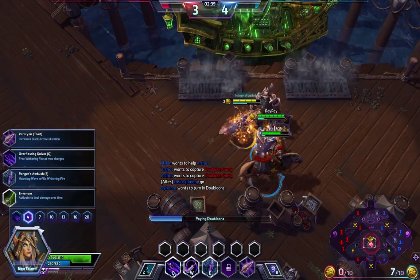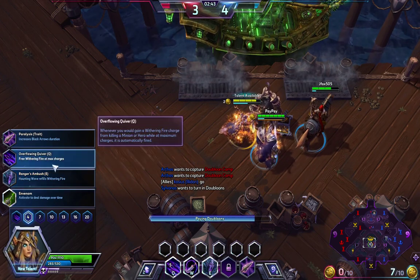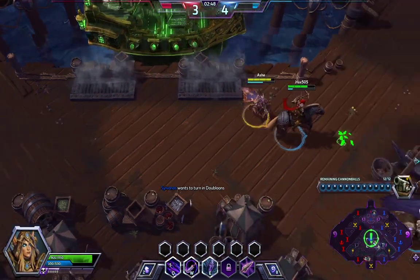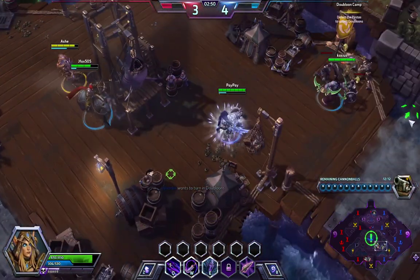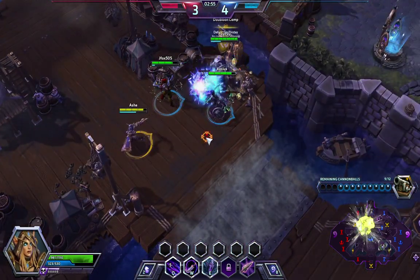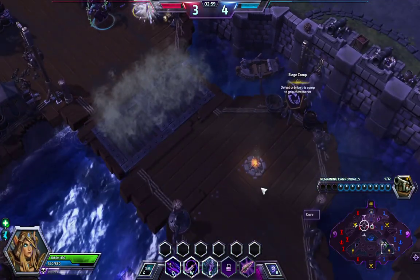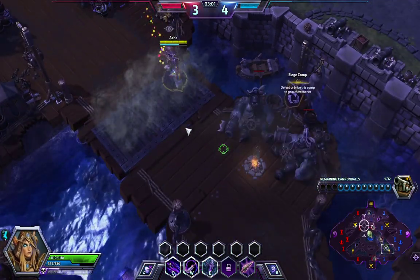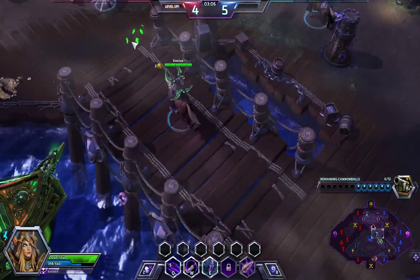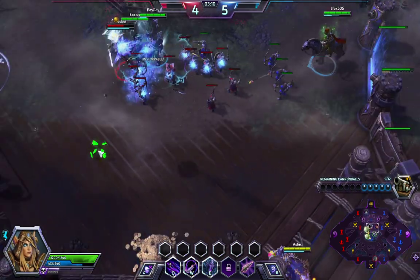Alright, our next talent we're going to pick up — I think we'll try this overflowing quiver. So far we've got a level advantage over the enemy. That's good. Show these light buffers what we're capable of!